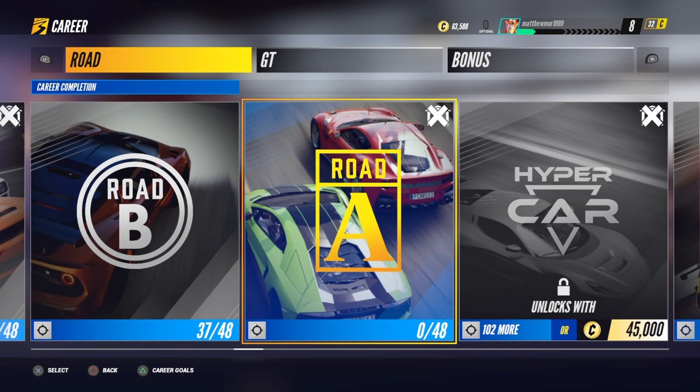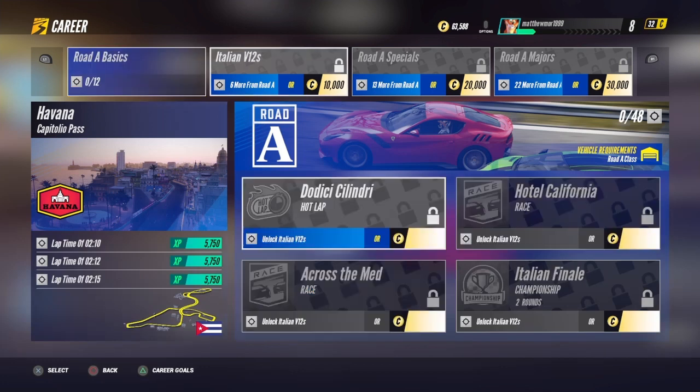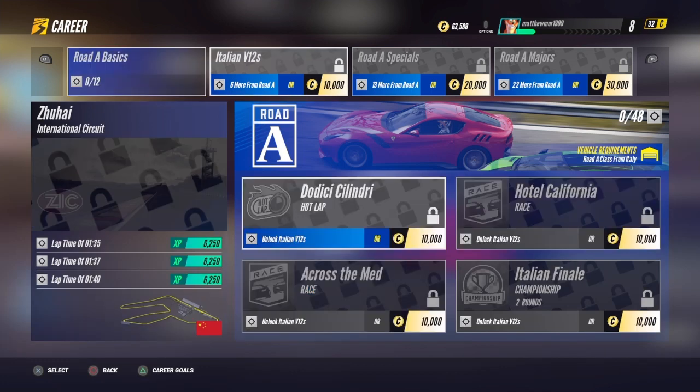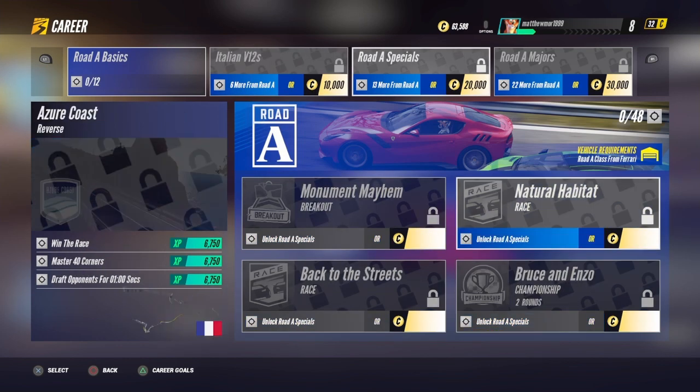What is up guys, Matt from School Buses, and today we're on Project Cars. This is going to be the best car for Road A. So head over to Road A, go to the second selection which is the Italian V12s — that's what you need. You're going to need a car from Italy.